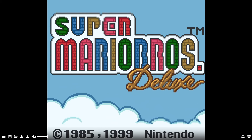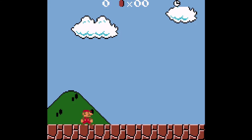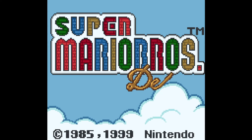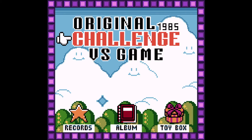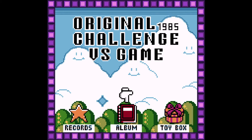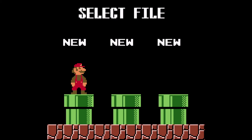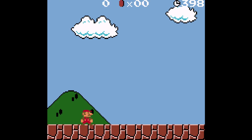Today we are playing Super Mario Bros Deluxe. The original game came out in 1985 and the GBC version came out in 1999. Loading into the game, we've got the original 1985 version, the challenge version, the versus game version — not quite sure what challenge and versus game modes are. There are also records below showing world records for this game, and an album/toy box. We're going up to the original game, clicking the first save file. We've got five lives.